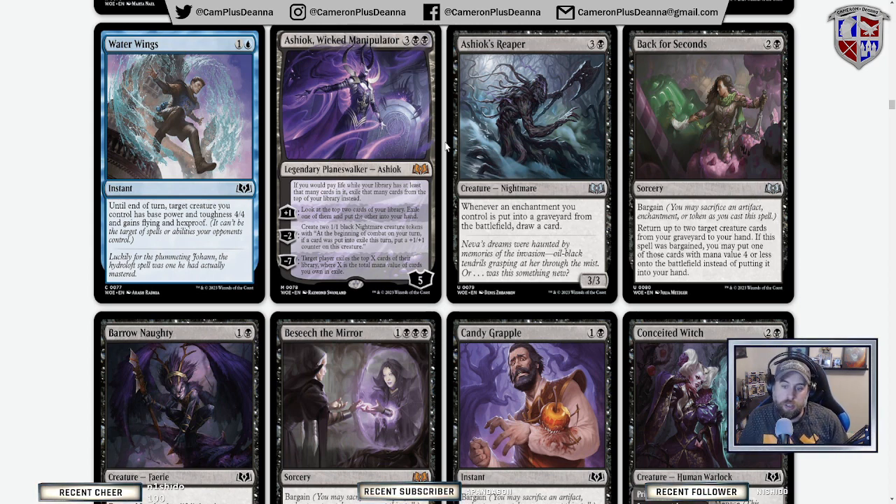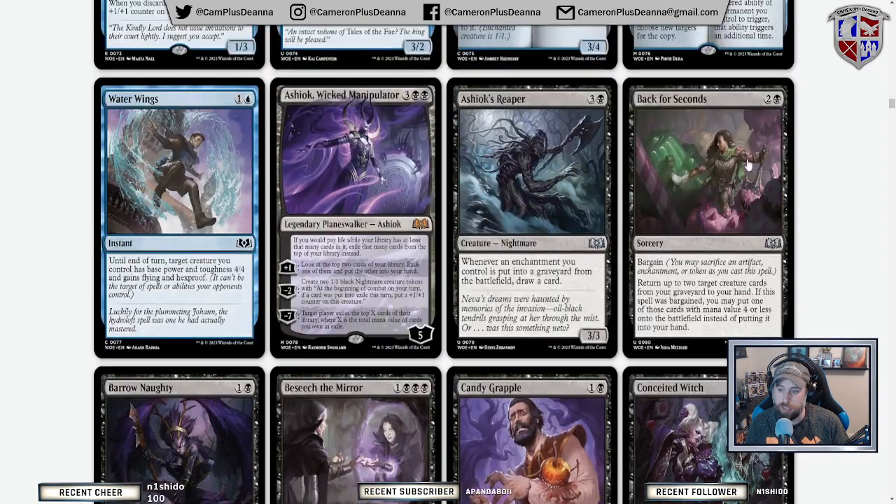Ashiok's Reaper: when an enchantment you control is put into the graveyard from the battlefield, draw a card. Seems cool — again, roll tokens, bargain, lots of ways to put enchantments in the graveyard. Back for Seconds: return up to two cards from your graveyard to your hand. If it was bargained, put one of those cards with mana value four or less onto the battlefield instead. If you have cursed tokens you can get rid of, great — otherwise I don't really see this being something to write home about.